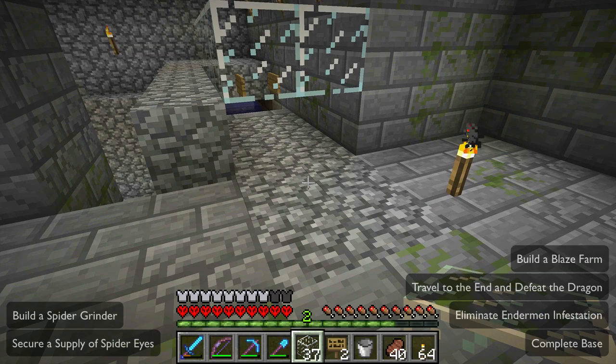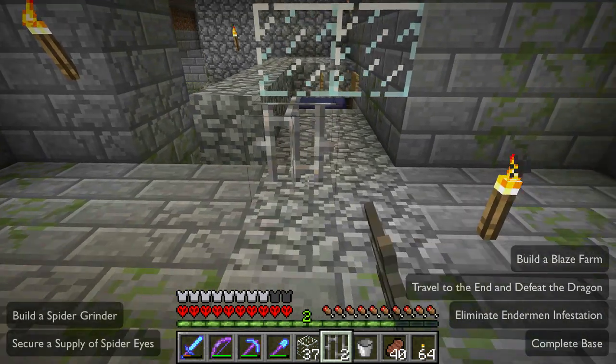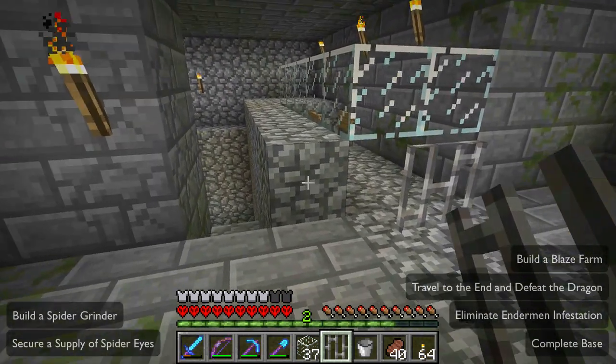I think we're ready to do a quick test here — this is not the final deal, but let's just real quick put some bars there so they can't get through at us, and let a few of them out and see what happens.